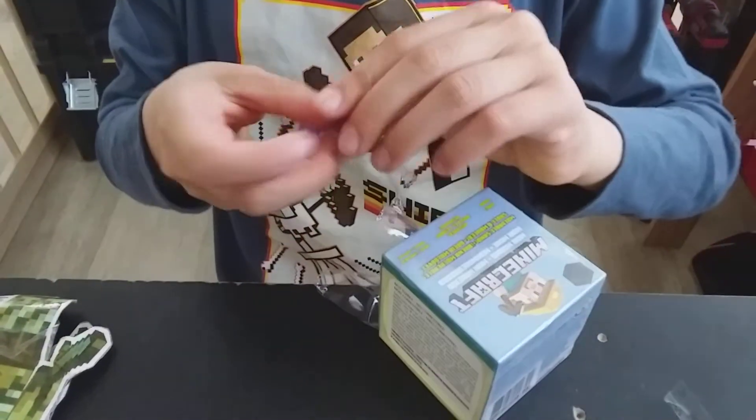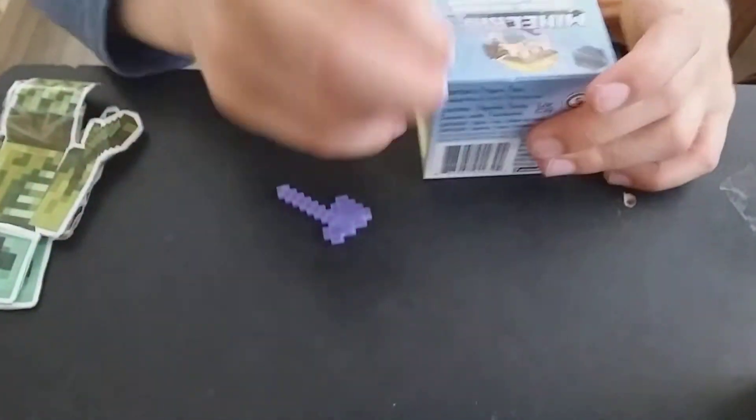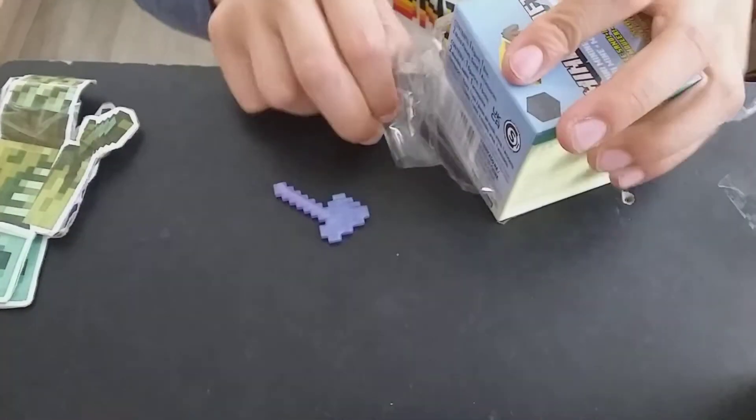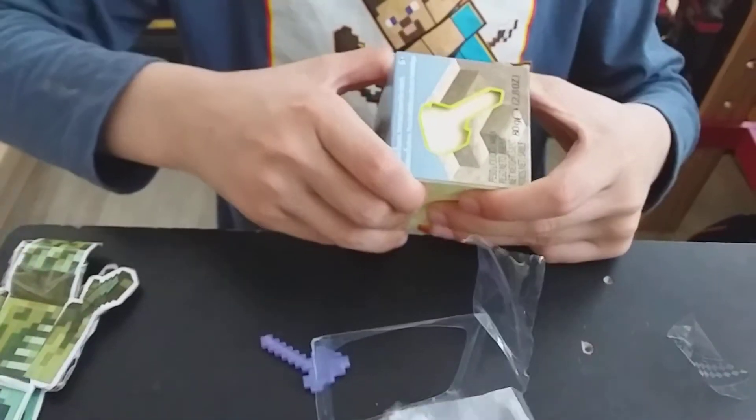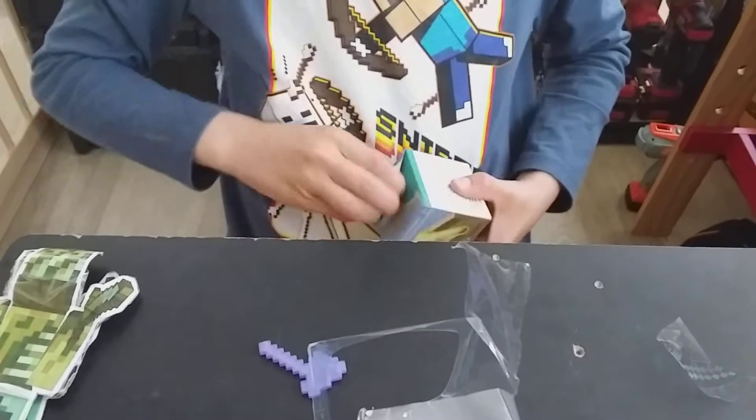Oh, it's sticky tape. There we go — a nice solid plastic piece. Here it is, this is what it looks like. Nice plastic so we can pick through the sand. All right, so let's open this up.